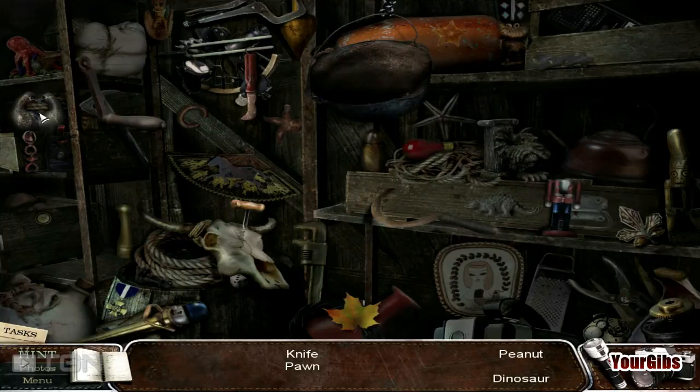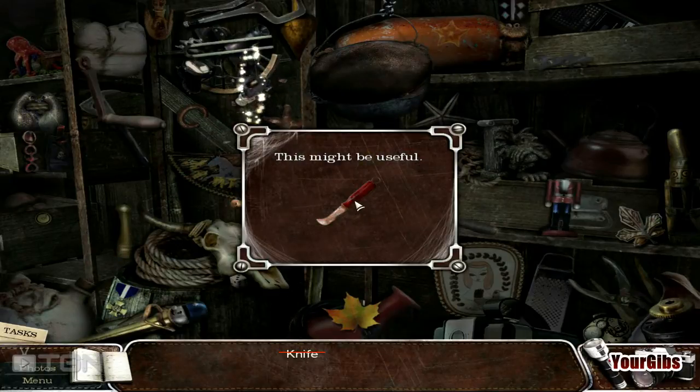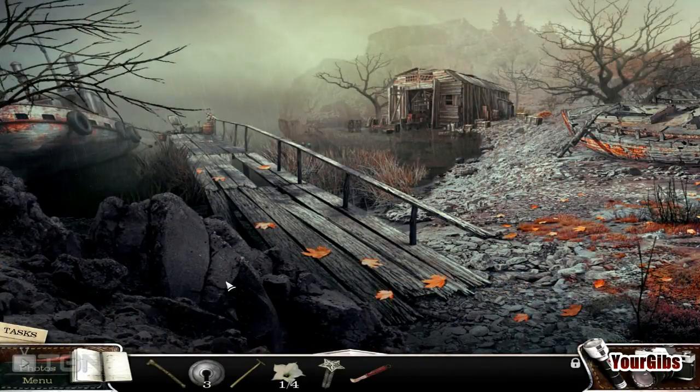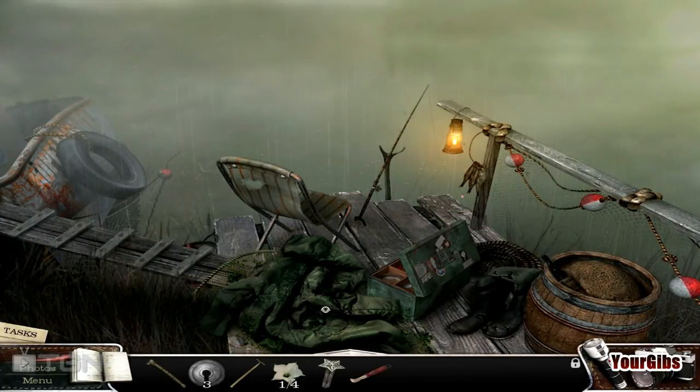A peanut and a dinosaur — this is a crazy list of stuff, folks! There's a dinosaur. We need a knife, a pawn, and a peanut. There's the pawn. There's a knife and a peanut. Peanut — where's the knife? Wow, that is a strange looking knife — fisherman's knife maybe. Star key! What the heck, was there something with a star on it that I missed? Alright, let's open this up — whoa, hello, jackpot! Key and a screwdriver.